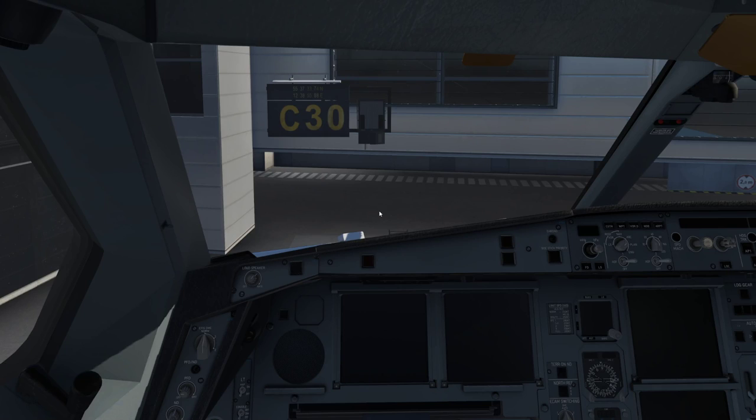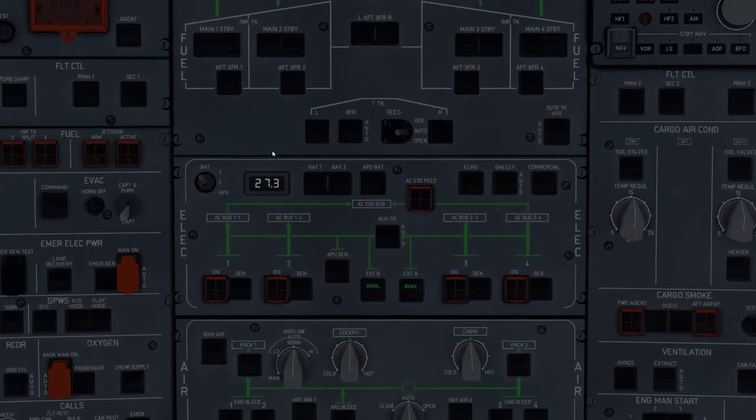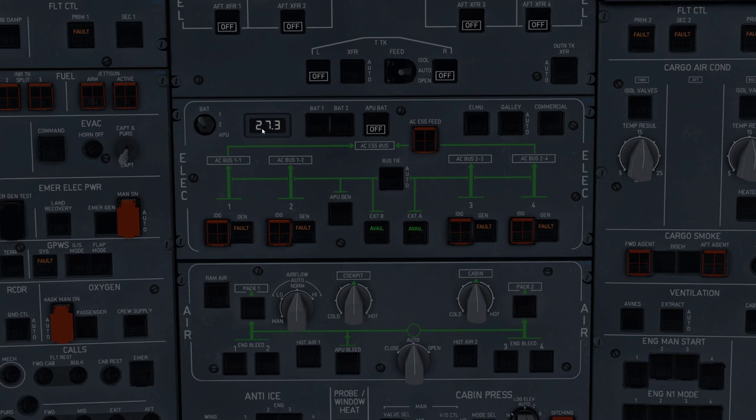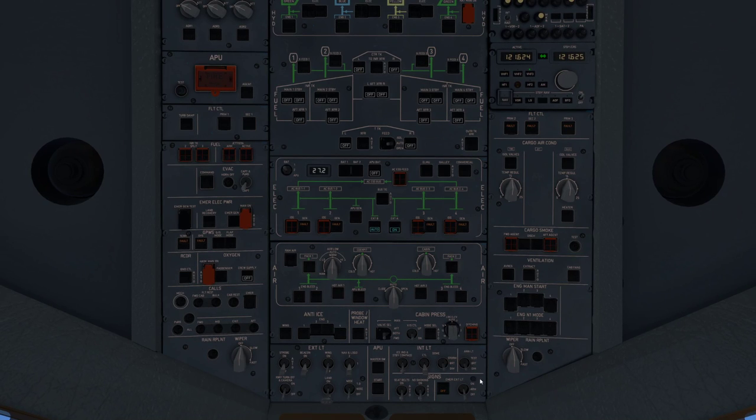Once you're here, first thing you want to do is go to your overhead panel and get your two batteries to on — BAT 1 and BAT 2 — click on them both. Then head down to your personal power B and A and get both of them on.